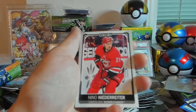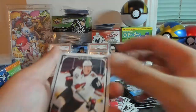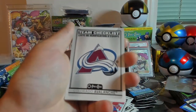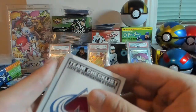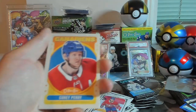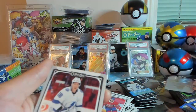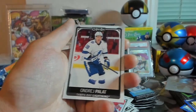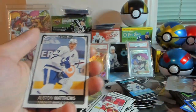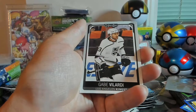Got Nino Niederreiter, Christian Dvorak, Jonathan Drouin, team checklist of the Avalanche. This has been a good box now. Corey Perry Retro, William Karlsson, Andre Palat, Andrew Mangiapane. Got Auston Matthews base — two of the better players' base cards in this box. Gabe Vilardi.